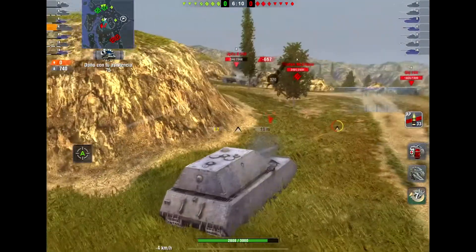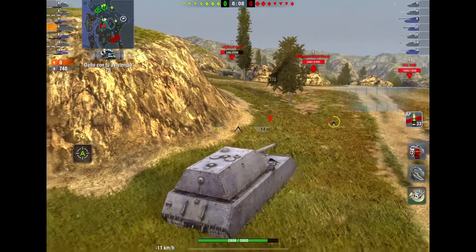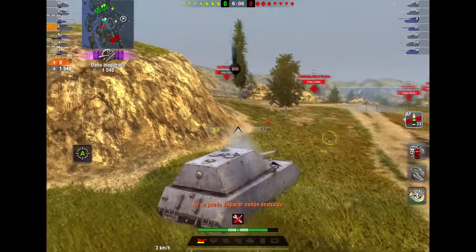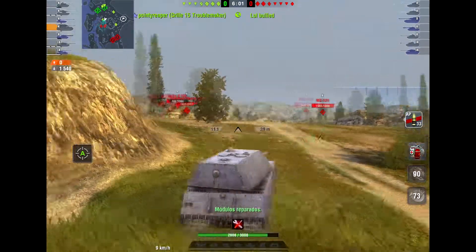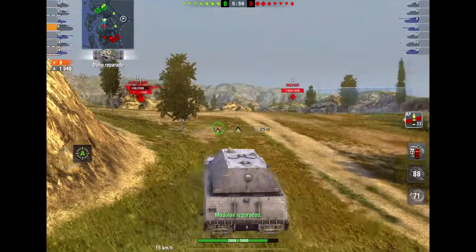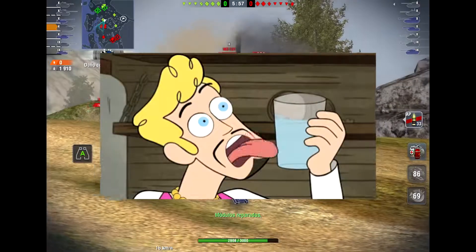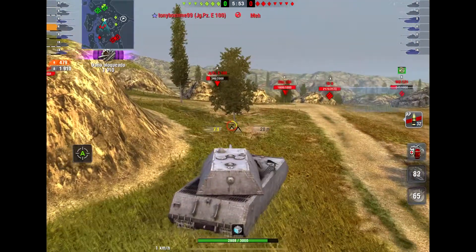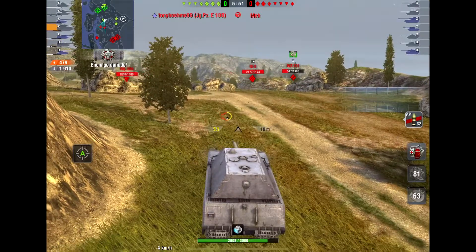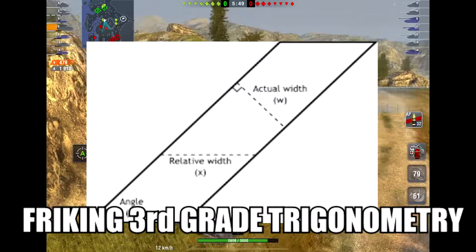The Maus is a tier 10 German super heavy tank and when I say super heavy, I mean it is a really thick boy and true to its thickness it is the best armored tank in game. However, the current player base, who have a hard time trying to think and breathe at the same time, aren't capable of making it work because they just expect the armor to bounce everything without angling at all. It's basic physics, children.